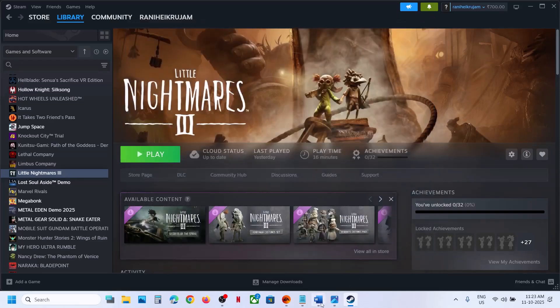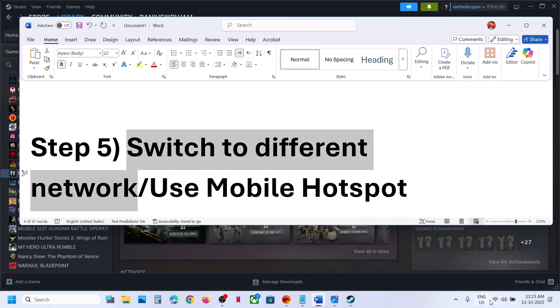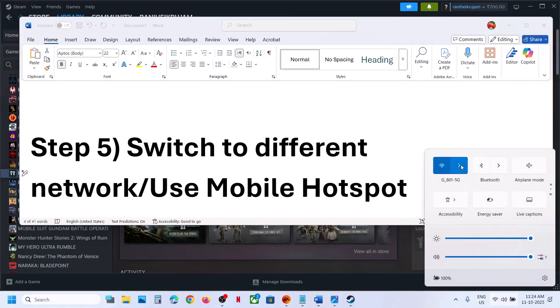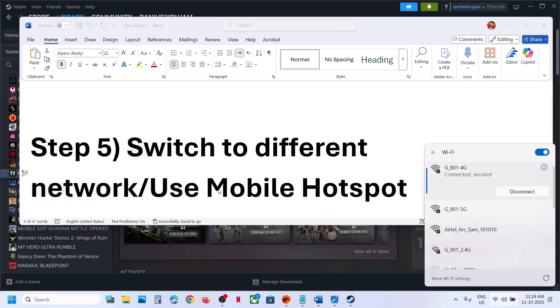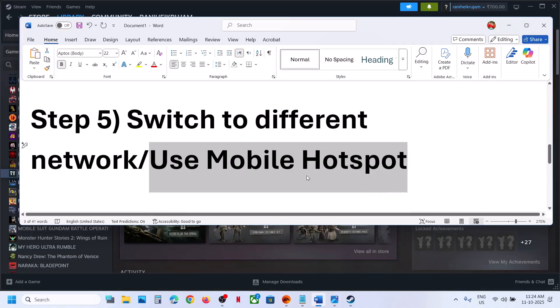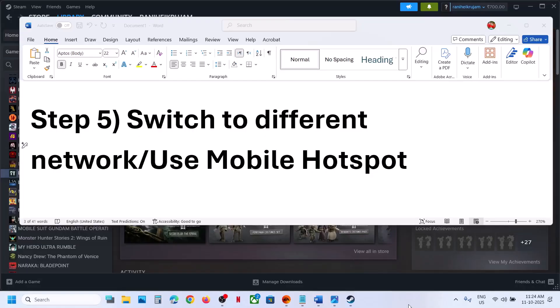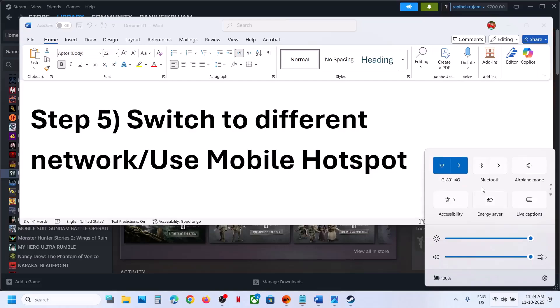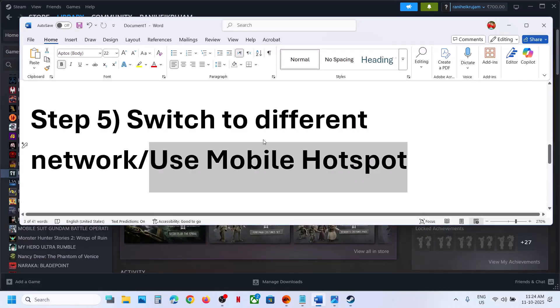If still not working, the next step is to switch to a different network. If you have another network available, switch to it, relaunch Steam, and check. If that doesn't work, use your mobile hotspot — turn on data on your phone, enable the personal hotspot, then connect your PC to your phone's network via Wi-Fi and check again.